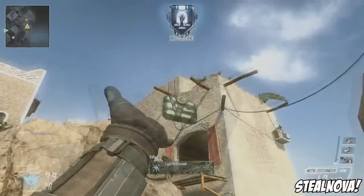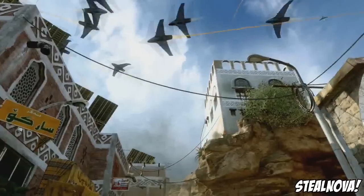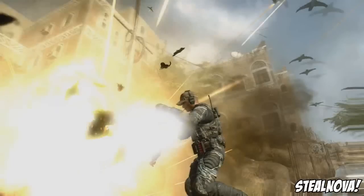He throws C4 through a window, so C4 is definitely back. Then a bunch of cool little bird-shaped planes fly around in the sky — they look like kamikazes. My earlier guess that there would be kamikazes in Black Ops 2 was right: these flying bird planes fly themselves into enemies. I'm not sure if you can manually control them, but they're definitely armed with explosives and look incredibly cool.